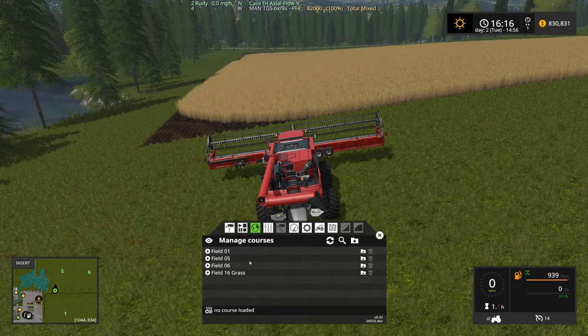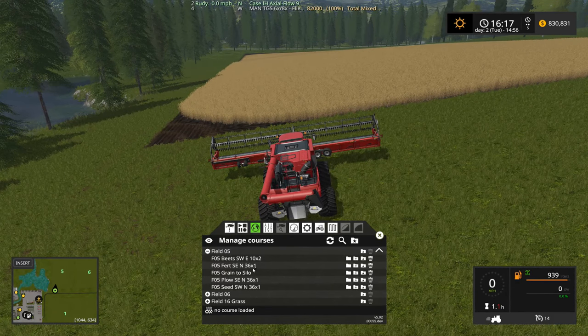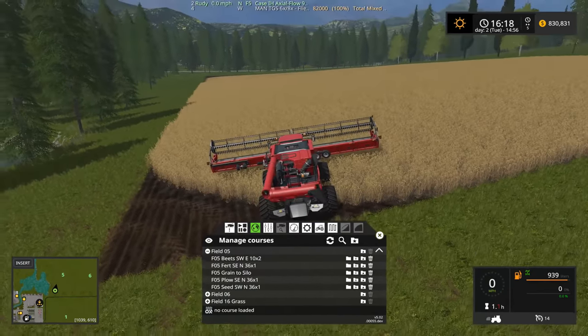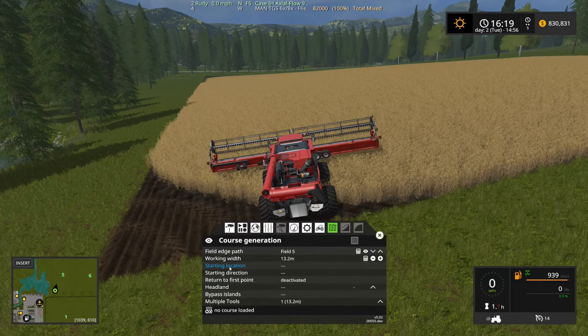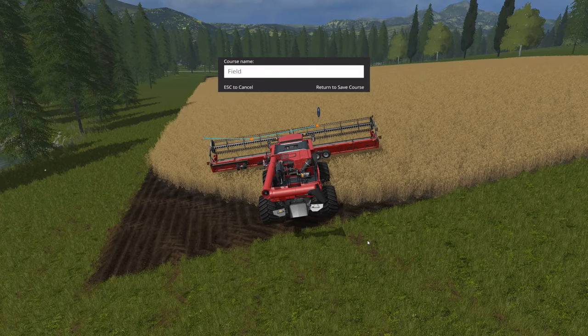Let's find out — I think we've got a route set up for this one. This is field number five — field five beets. I don't have one set up for this. Alright, let's do one right now. Field number five, 13.2 acres, starting location is the southwest heading north — one headland should do it. Let's save that: field five harvest, southwest heading north, 13 meters wide. Close enough.